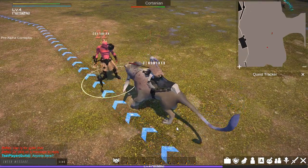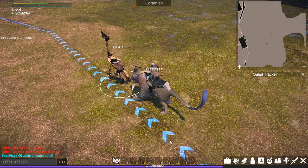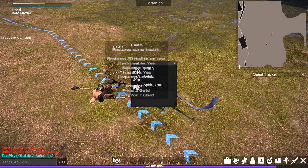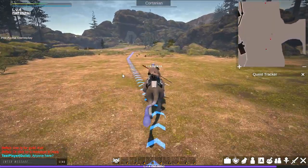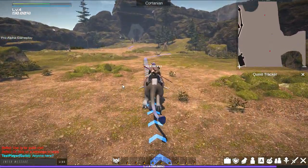As you can see, we can still fight while mounted, also giving us an advantage. Now that he is out of the way and I have collected all of his items, I can continue on to find the Oracle. Items taken from slain enemies will help form and create recipes for a number of different potions to use throughout the game.